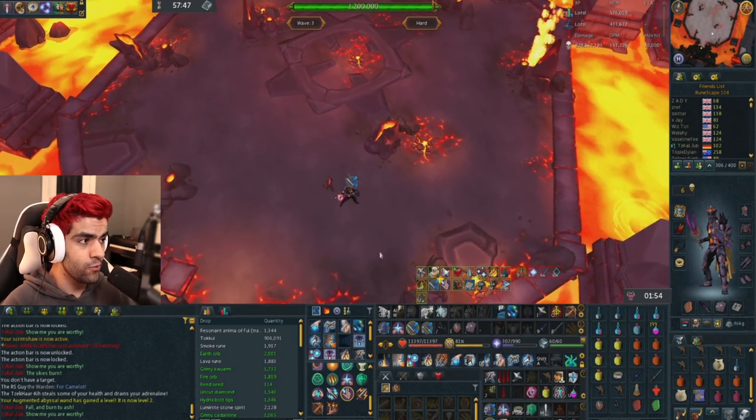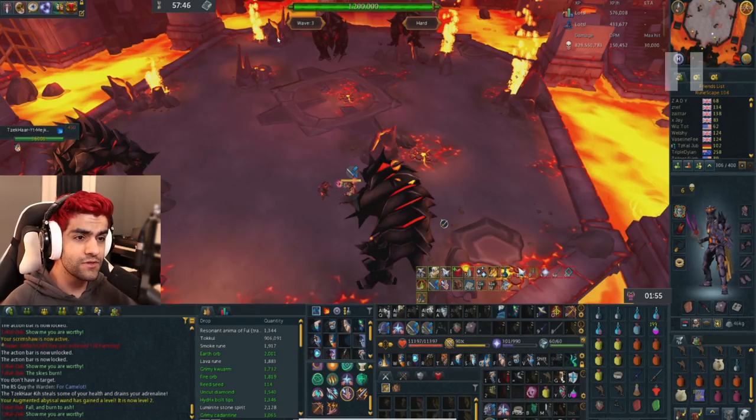Now heading into wave three, I'm starting north again. The most popular safe spot is all the way southeast and it is quite good, but I found starting north for most of these waves was a lot better for me personally, because everything ends up stuck in a really good way. In a lot of later waves, everything lures perfectly because I'm not starting in that south spot. It's a personal preference, but I really liked the north starts.